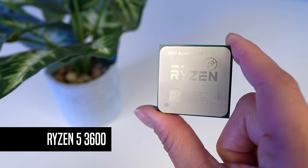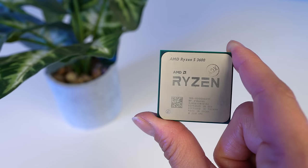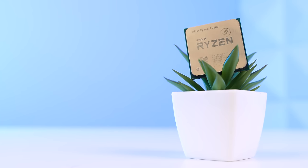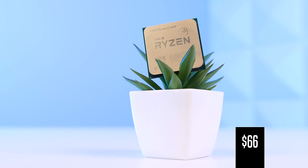Starting off with the CPU — you guys already know — we're of course going with the Ryzen 5 3600. I honestly want to switch things up for entertainment value in these videos, but for budget builds and especially budget flips, it's just hard to use anything else. This 6-core, 12-threaded AM4 chip is just too good of value for $66 from AliExpress.